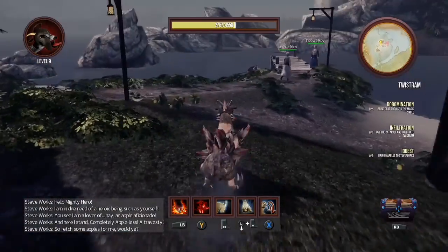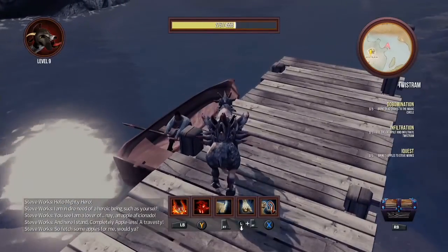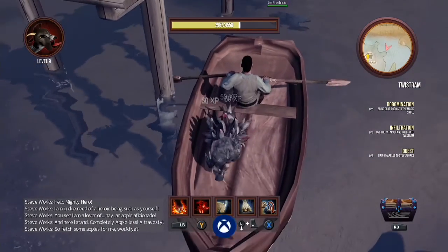Another very easy achievement for Goat Simulator. As you'll see, it's just over here — there's a little tiny rowboat there. Jump into it and your achievement will pop and you'll get the Boat Ride achievement.